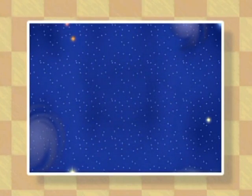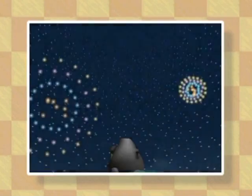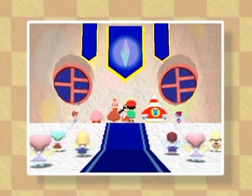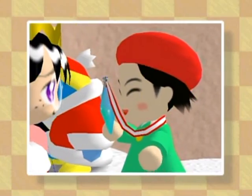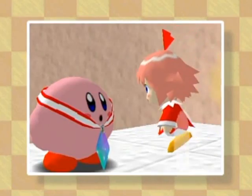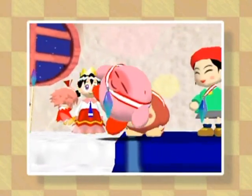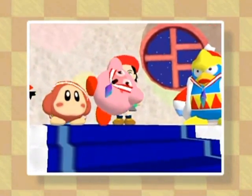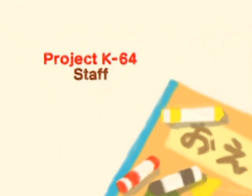Dark matter is gone! But knowing Kirby, it'll be back. Now we are awarded with crystal shards. We just got those back and now they're splitting them up again — and that's how the game ends. We are treated to the credits once again.